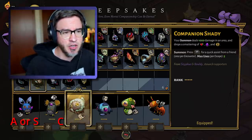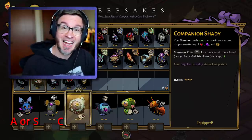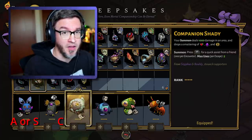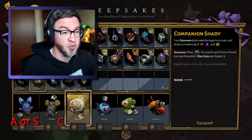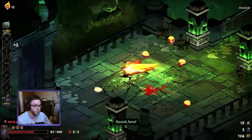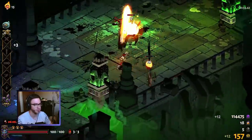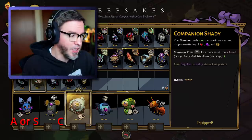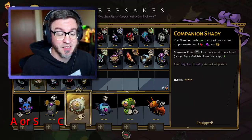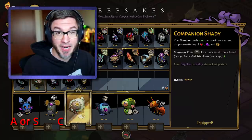Next, Companion Shady. Your summon deals 1,000 damage in an area and drops a smattering of health, darkness, and coins. This is a fantastic legendary keepsake. Sisyphus gives this to you after a long quest line — this is maybe one of the hardest keepsakes to get, but it's worth it. You do 1,000 damage in a small area, and it drops health, darkness, and money. The darkness, if you have Dark Regeneration, also counts as health, so that's effectively double healing. If you're feeling like you're about to die in a boss fight, just summon Shady and you basically refill a portion of your health pool. The money is super useful in this game for healing, buffing different things, and buying death defiances if you lose those.